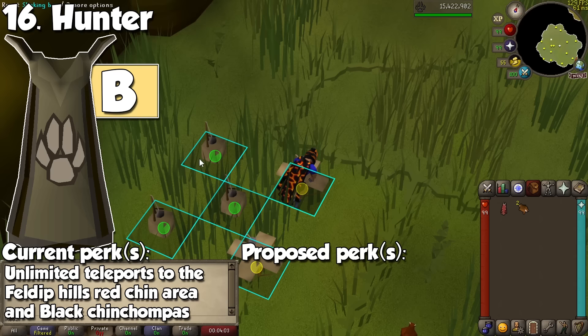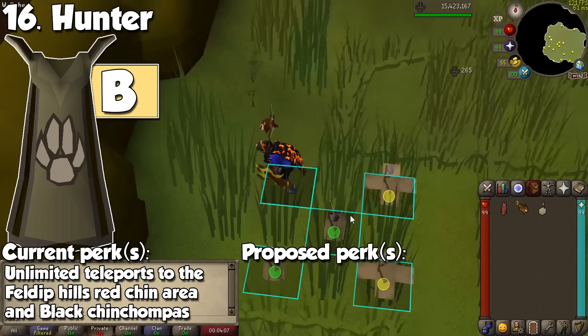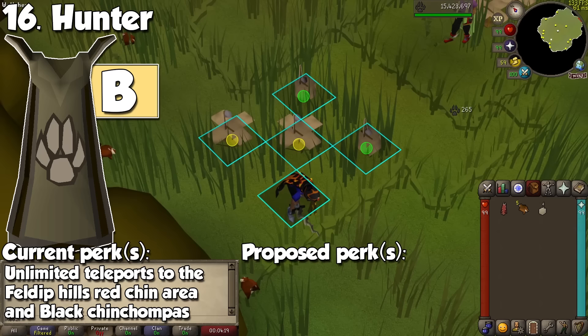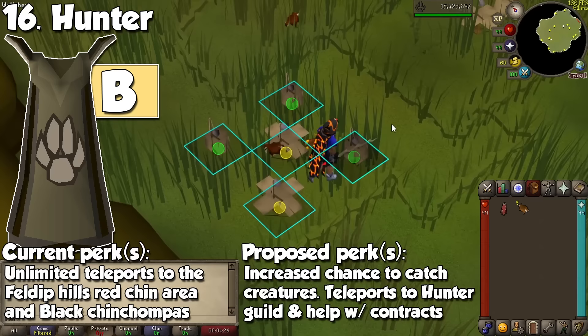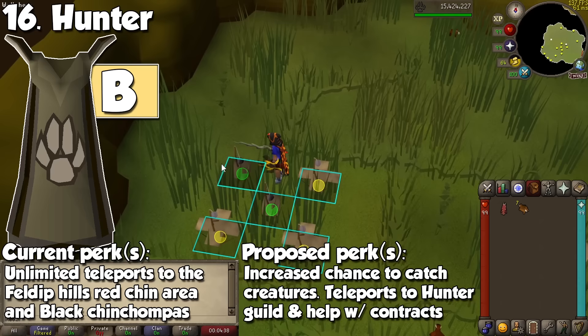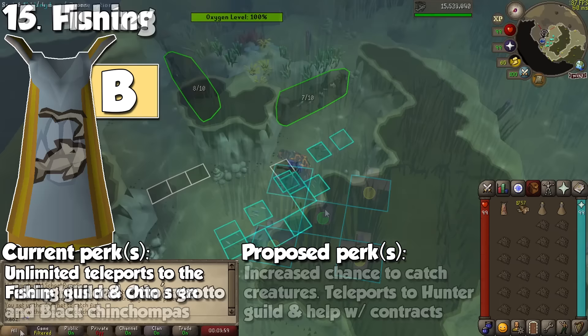The Hunter cape is literally the same as Strength — a completely useless skill cape when it comes to a passive effect. The only reason why it's higher on the list is because it has two teleports instead of one: the private chinchompa hunting grounds in Feldip Hills, and also the black chinchompa area in the wilderness. With the new Hunter Guild coming along the release of Varlamore in early 2024, the Hunter cape could act like the Slayer one, giving you a chance of repeating your previous Hunter contract, or providing a higher chance to obtain the Hunter material you are looking for.